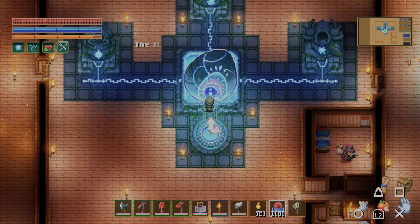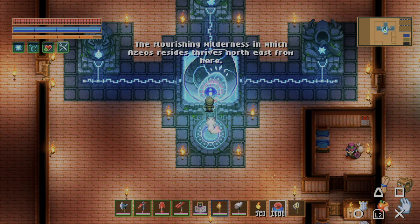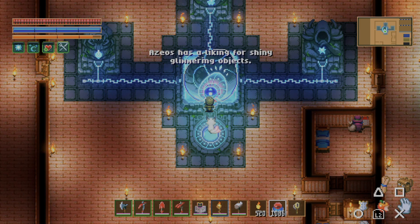Let's talk to the core and see what it says. 'The flourishing wilderness in which Asios resides thrives northeast from here.' So technically the east is where we are right now, which is where I found the scarlet ore. And it says Asios has a liking for shiny glimmering objects — okay, interesting.